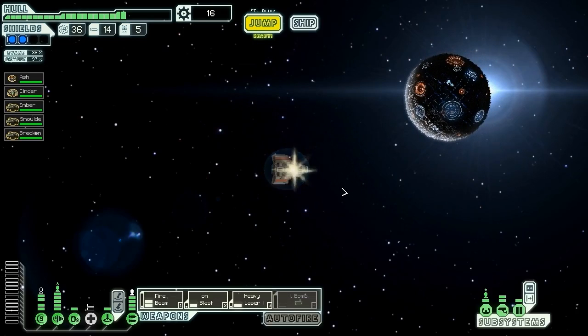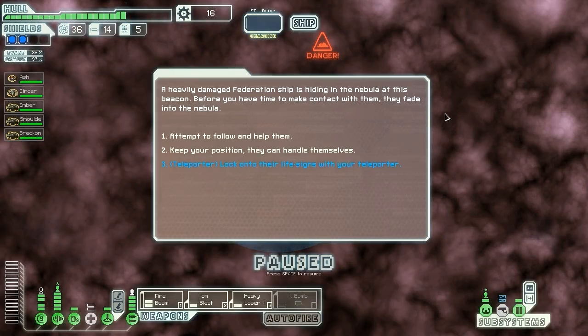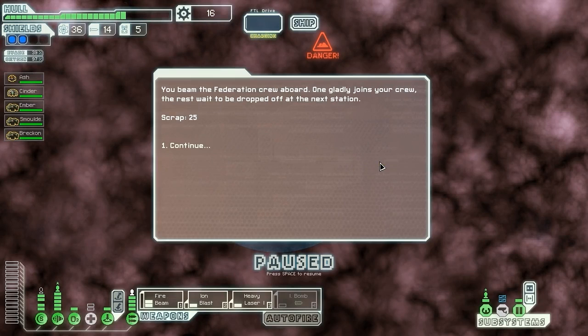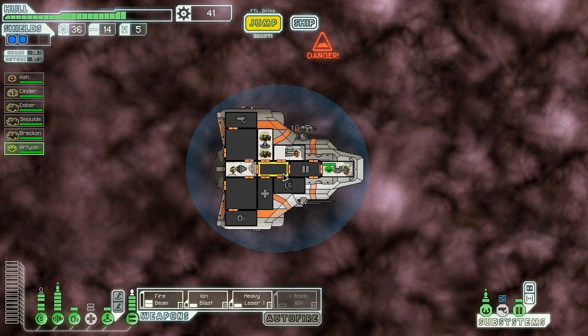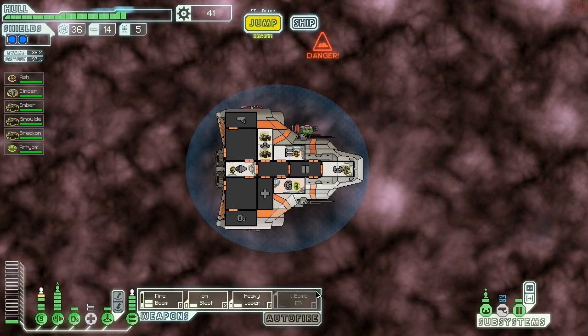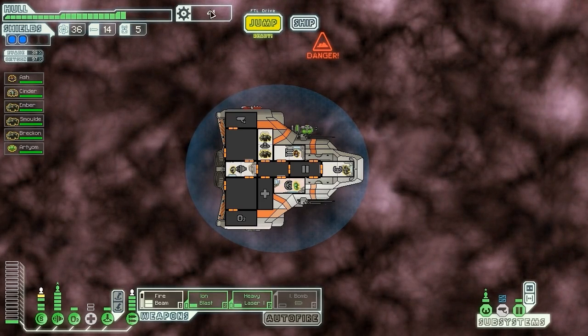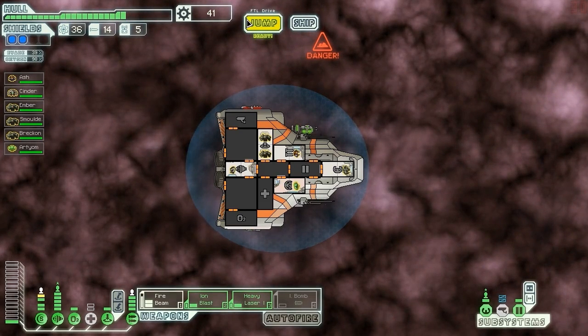We rescue a Zoltan crew member named Artyom — perfect to power our shields. We now have our sixth crew exactly as we wanted. This is a crazy powerful ship for Sector 2. Ion blast, ion bomb, heavy laser, fire beam, automated reloader — it's ridiculous. We didn't actually need to upgrade the teleporter, we just needed to have one.